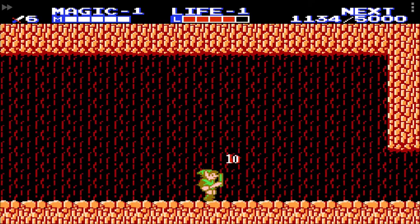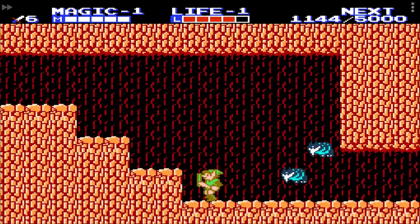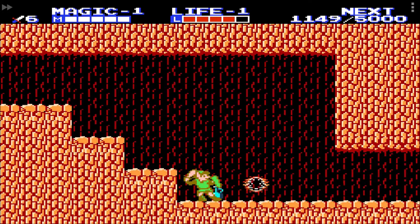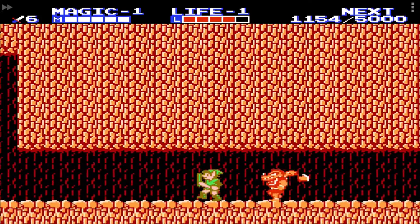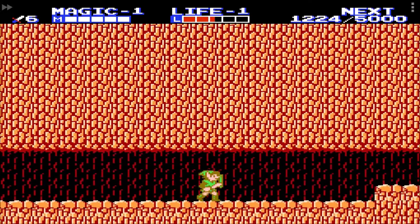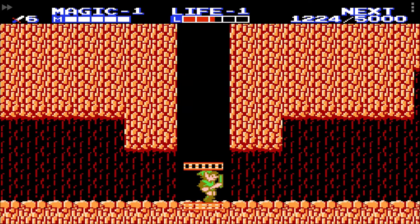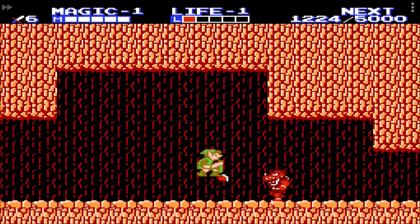It may be tempting to let yourself die after acquiring the hammer to get back to the start of the game, since you can keep items. However, you will have to make it back out of this cave to break the boulder next to it, because there you will find the second magic container. In order to beat the game with magic at level 1, all four magic containers are an absolute necessity. The game is literally unbeatable if you don't have enough magic points to use the thunder and reflect spell later on.